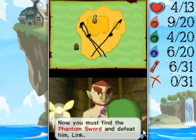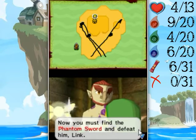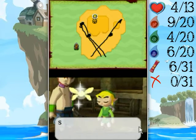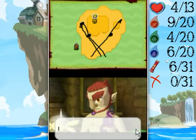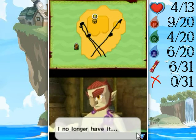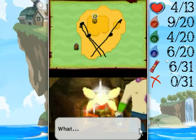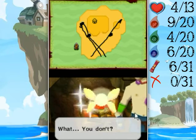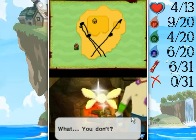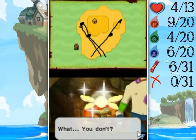Got one around here somewhere? Now you must find the Phantom Sword and defeat him, Link. Okay, let's get Bellum, Link. So, Zos, will you let us borrow that Phantom Sword? I no longer have it. Why would he get rid of something so important? If the sword is so powerful, why would he... yeah, you get what I'm saying here.